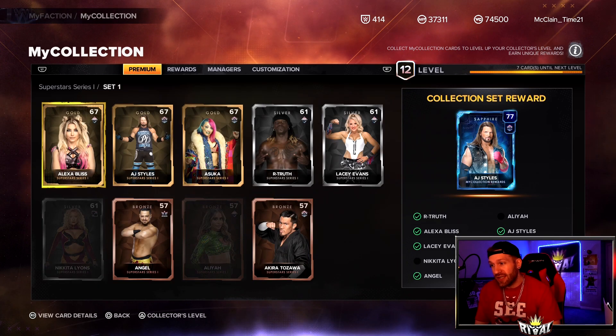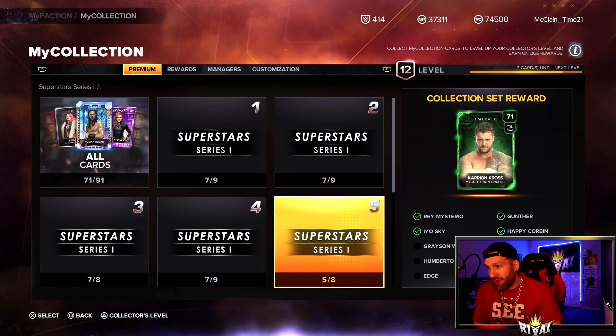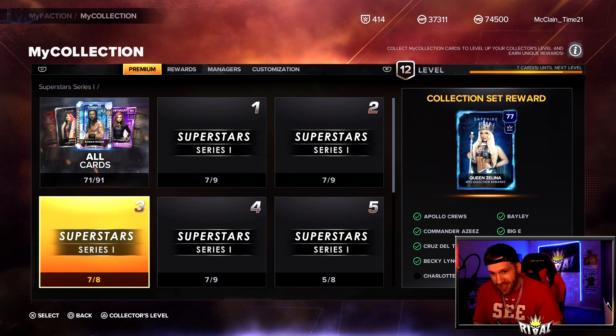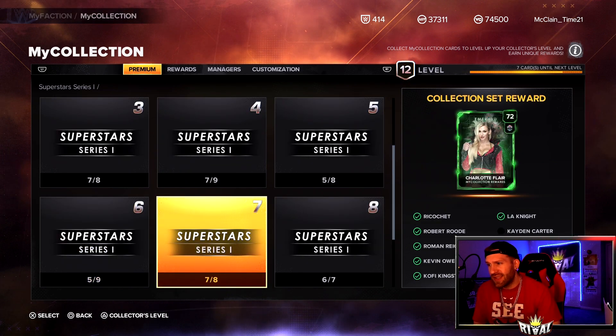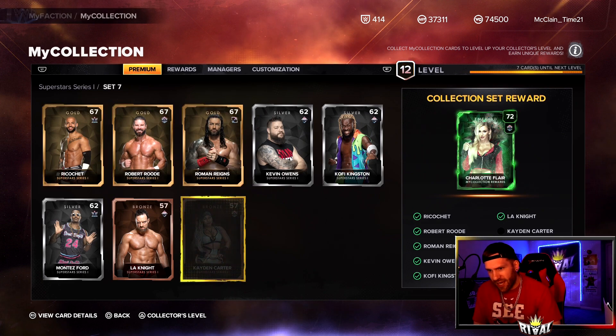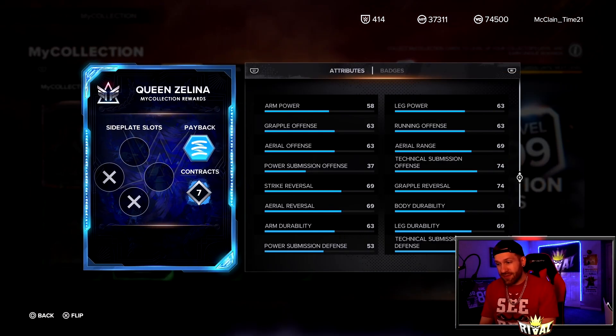We have not completed a single collection. We're only two away from the Sapphire AJ Styles — he looks like a pretty solid card. What we need for him: Silver Nikita Lions and a Bronze Aliyah. A couple away on that one, three away on another, two away for the Emerald Cosmetics, and Queen Zelena Sapphire needs a Gold Charlotte Flair. Some sets are five out of nine, seven out of eight, six out of seven — very close on these cards.